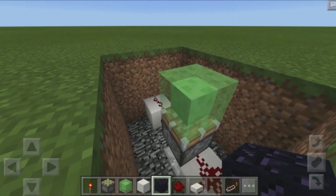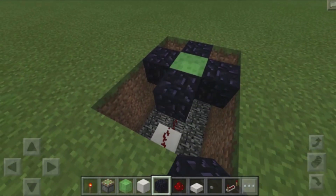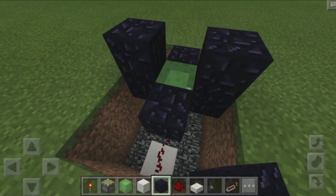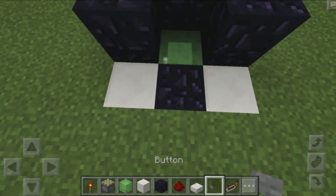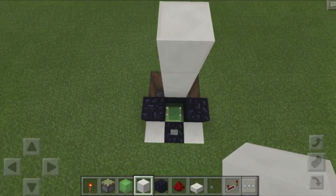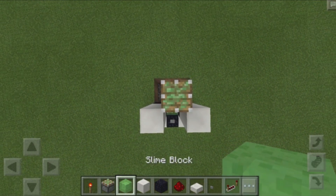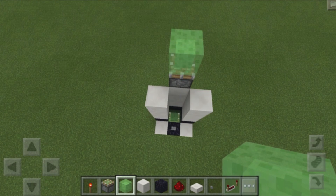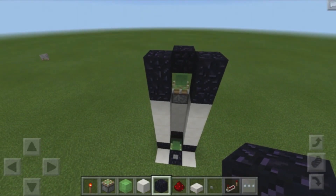Now grab some obsidian blocks — this is the only immovable block that cannot be attached to slime blocks. Place obsidian on all sides of where our slime block is going to touch, and since it moves up, place obsidian above as well. You can place any other blocks in the remaining areas. Place your button in this location, then grab a block of your choice and build up one, two, three on all different sides. Place another sticky piston facing up with a slime block on top, then more blocks and obsidian wherever it will touch the slime block — any block touching the slime block needs to be obsidian.